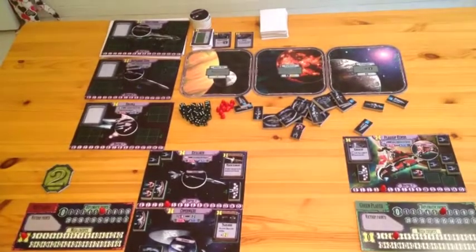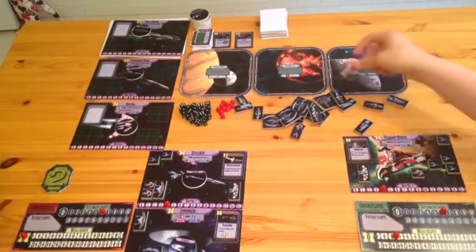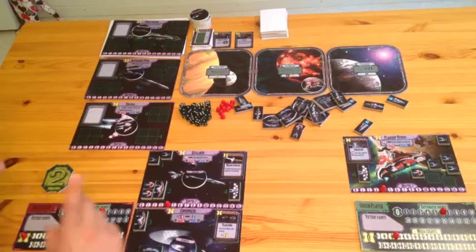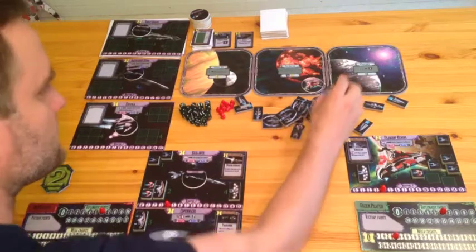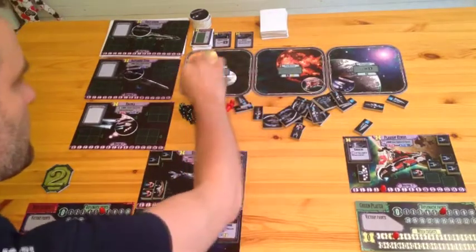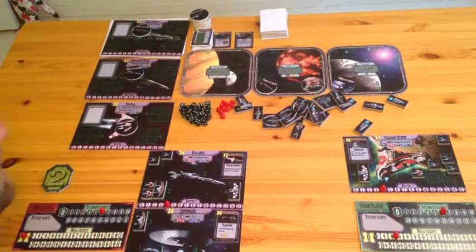Since Jonathan has the first player order tile, he starts by deploying one of his fleets to a system of his choice. Each player has their own designated corner of the system tiles, meaning a player can never have more than one fleet at the same system, and no player may own more fleets than there are systems. Jonathan deploys Ezreal to Tartarus. Enoch deploys his unarmed diplomatic fleet to Korpus — no surprise there. Since Jonathan has no more fleets, he passes, and Enoch deploys his second fleet, Excalibur, to Tartarus too. He enjoys a good fight.